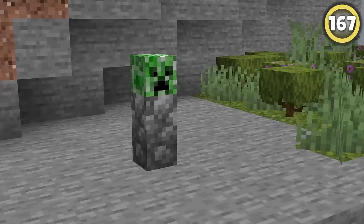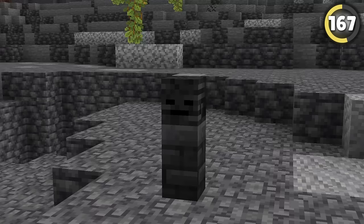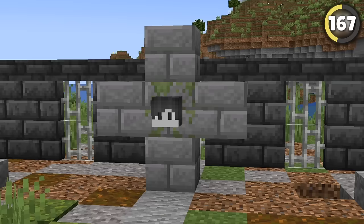Did you know that mob heads fit perfectly on top of wall blocks? Skeleton skulls also match really well with andesite or diorite walls, zombie skulls with mossy cobble, and wither skulls with deep slate walls. I don't know what you could use this for other than making gravestones, but hey!